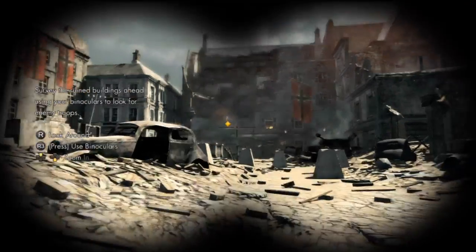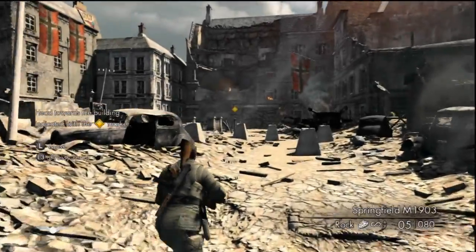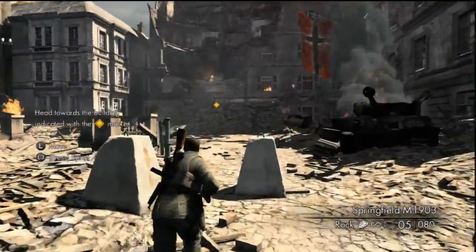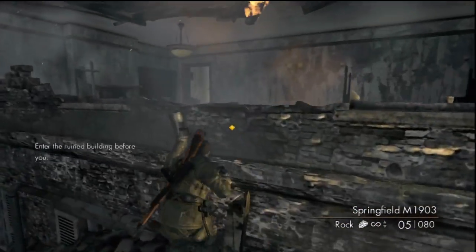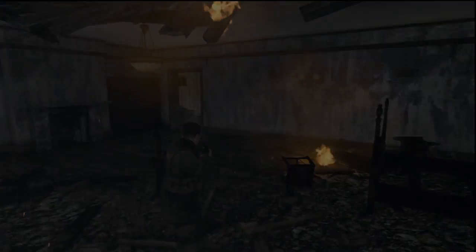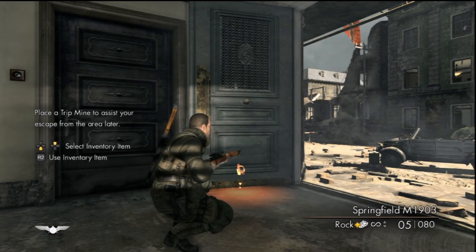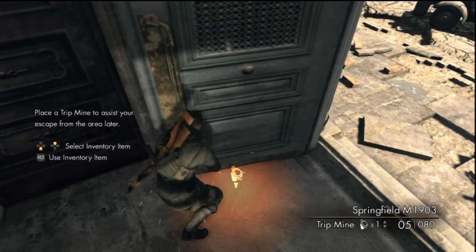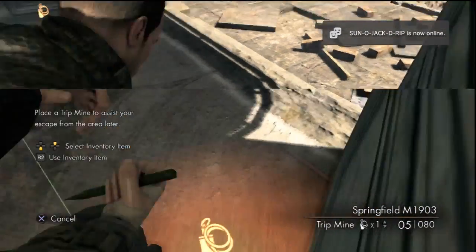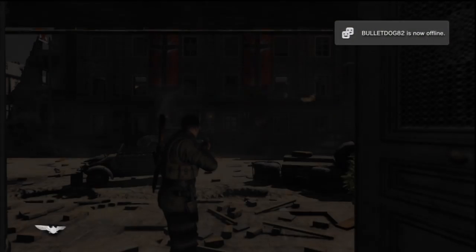All right guys, so here we are — prologue walkthrough. This is only available if you are playing single player; it is not something you can jump into in multiplayer. And there is one bottle if you are trying to go for 100% completion on your game. You definitely want to obtain the Jungle Juice trophy/achievement. To do so, you need to find and shoot all 37 bottles throughout the game. Starting right off from the beginning on level one, the prologue, you actually have one of one bottle to obtain.